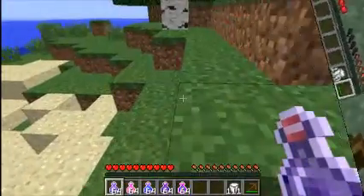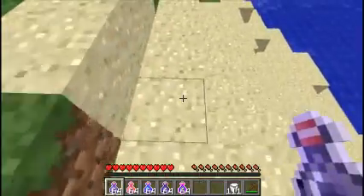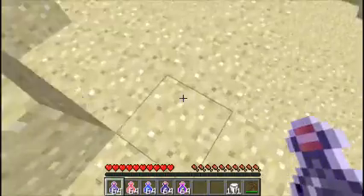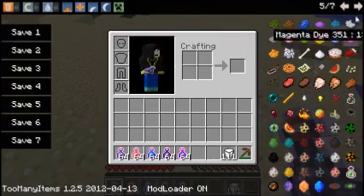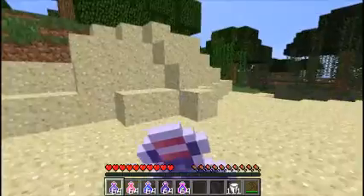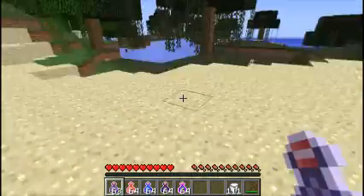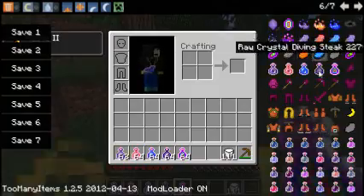The night vision one will let you see in the dark. After that last recording, a new update was actually released, so I had to go ahead and edit this part in. They added potions, which are done by putting a bottle and any of these molten crystals into a crafting inventory. This is the digging stake, which will, of course, make you dig faster.